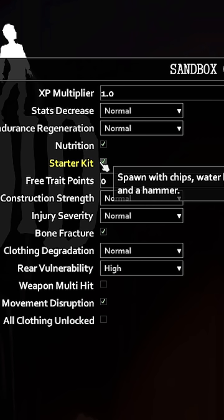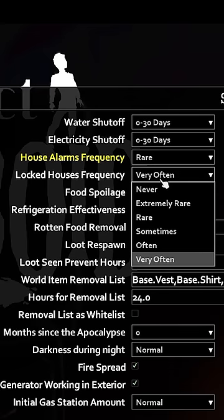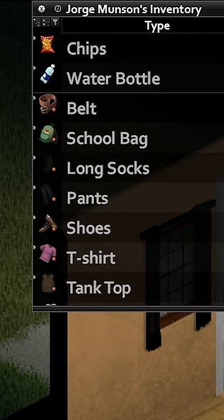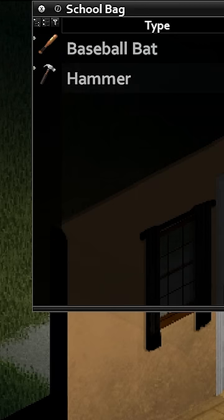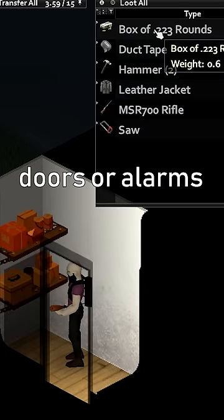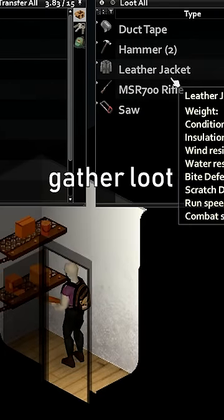Low zombie population, enable starter kit, lower alarm and locked door frequency, and add an XP multiplier of 2 or higher. The starter kit will give you water, a hammer, and a baseball bat right off spawn, while the lower zombie population and reduced chances of locked doors or alarms will improve your ability to gather loot.